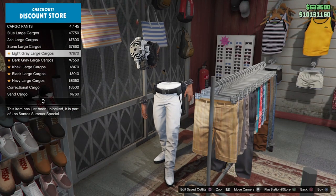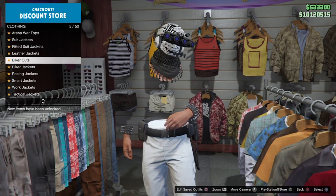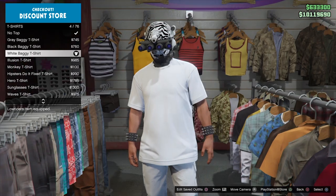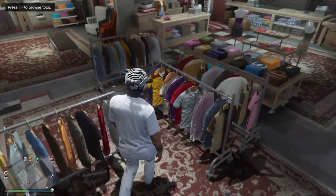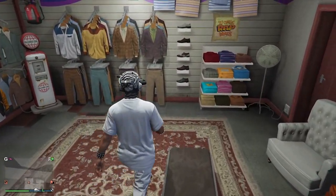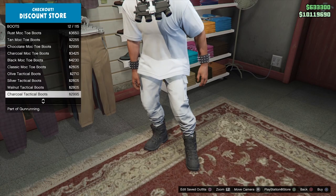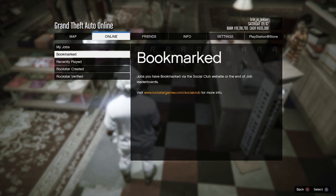Now for the white joggers you need to go to Pants, go to Cargo Pants, then go to Light Gray Large Cargoes and buy that one. Then go to Tops and pick any t-shirt or hoodie you like — I picked the White Baggy T-Shirt from the t-shirt section. Now go to Shoes, then Boots, and buy any of the Tactical Boots. You will see the pants will look like jogger pants — I bought number 13.